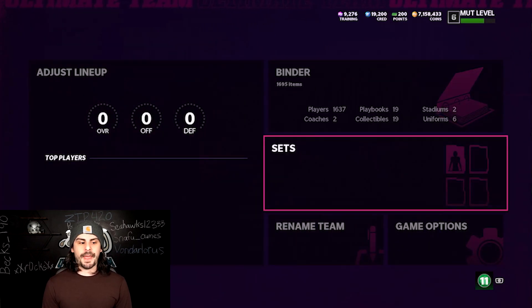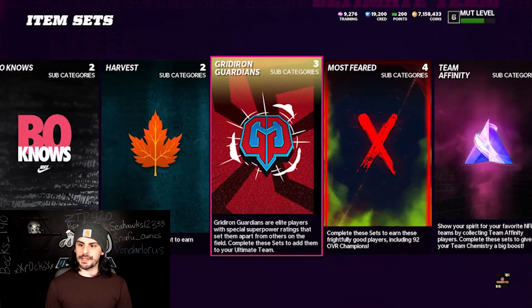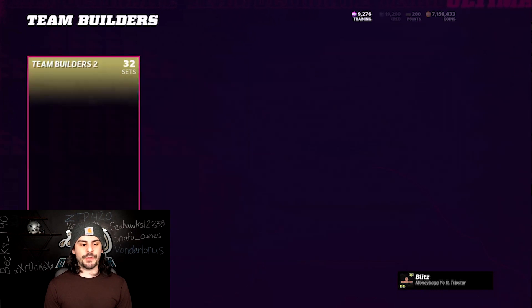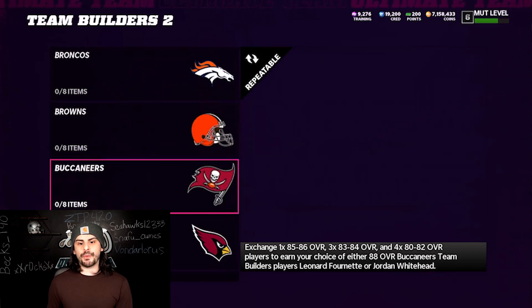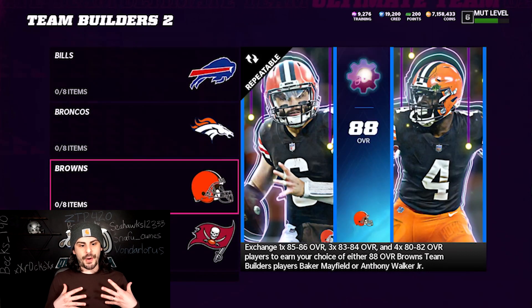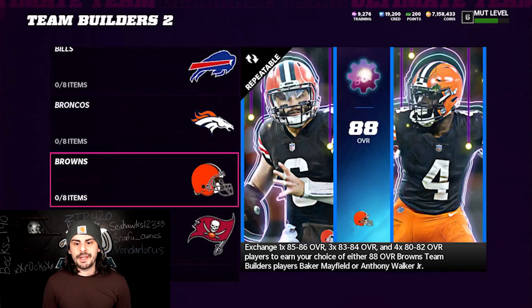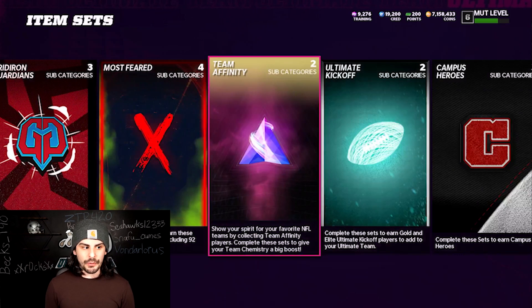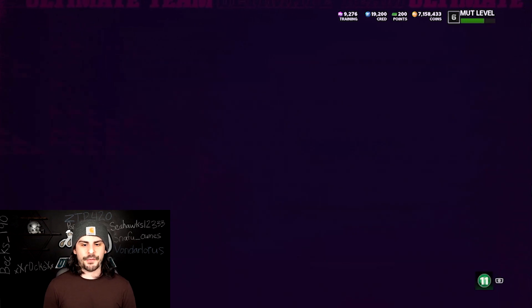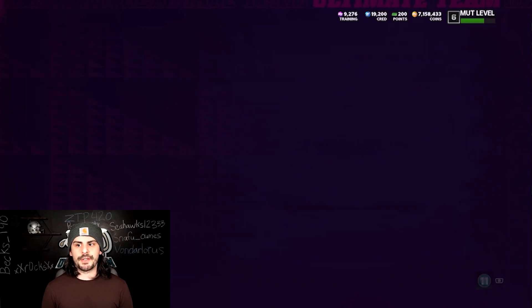Let's go to sets — we are going to Team Builders, as always, because it's always a nice time to sell these. Baker just got a flashback, so like I said he was going for 40,000. Whenever one of these cards gets an upgrade, try to build them right away because people don't realize they can just get it from Team Builders and they spend way too much just because they're lazy to build it. So you could build Baker — things like that. I had one up on the block for 35,000 and another for 40,000.